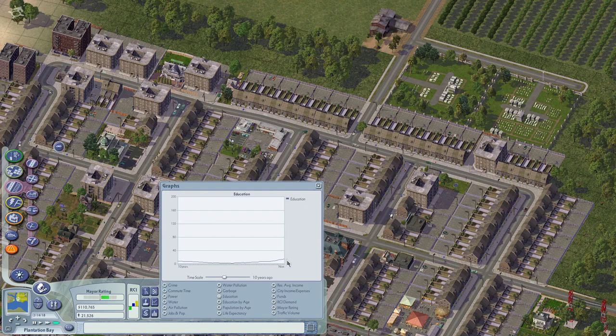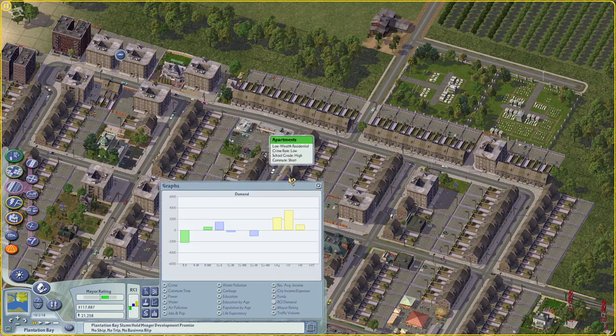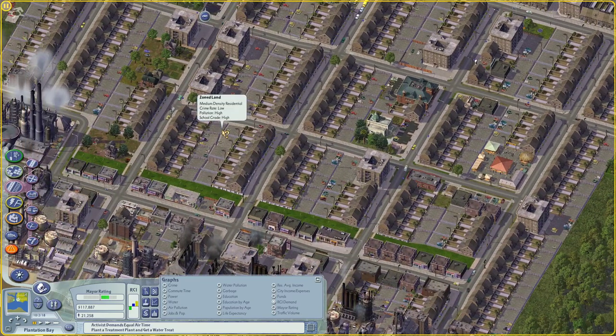At some point it will kind of plateau. This will be the average education score - or IQ, or whatever you want to call it - of the sims in town. With every month passing it's increasing. The effects of that - if we look at demand - is that the demand for dirty industry is going to go down, and the demand for manufacturing industry and commercial, a more highly skilled labor, is going to go up. So it's kind of good to get your education going early, because it's going to take some time before it actually settles in.